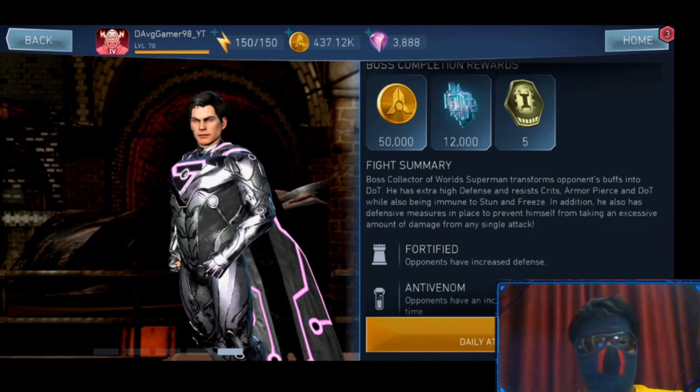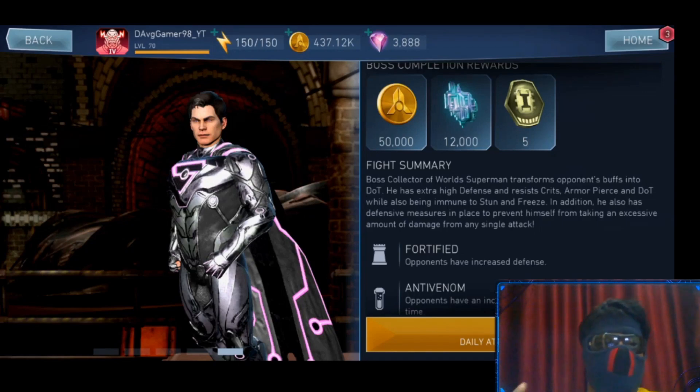In addition, he has defensive measures to prevent himself from taking excessive damage from any single attack. This cap applies across multiple characters — so your SP3 will not do 10%; instead it will do 3% of remaining health. With 280 million health on Boss Superman, the 3% cap is basically 8.4 million — that is the maximum damage from one single hit.